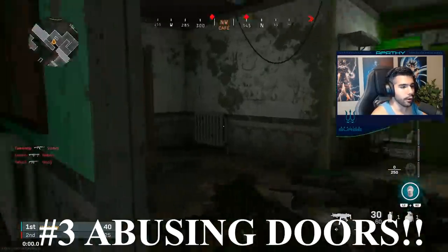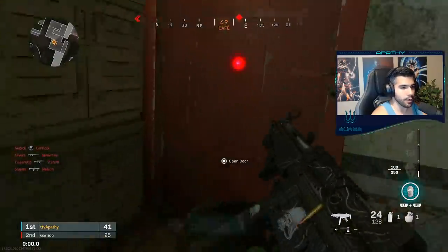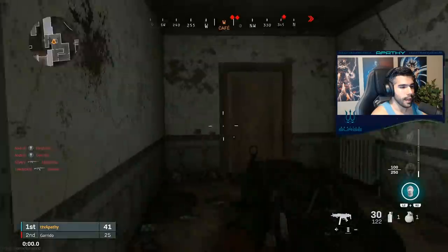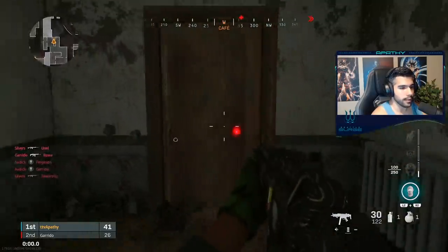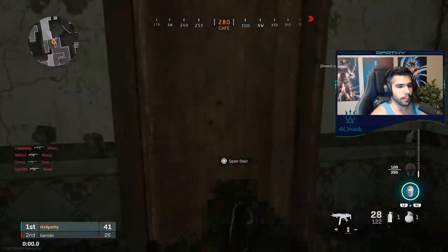On the next topic, we're going to be talking about doors. Pro players aren't the biggest fan of them for many reasons, and I'm going to show you exactly why. There are various things you can do with doors, and one of the most annoying things is simply waiting at a doorway and getting a free kill as soon as they open the door. But that's common sense — I want to go a little bit more in depth.